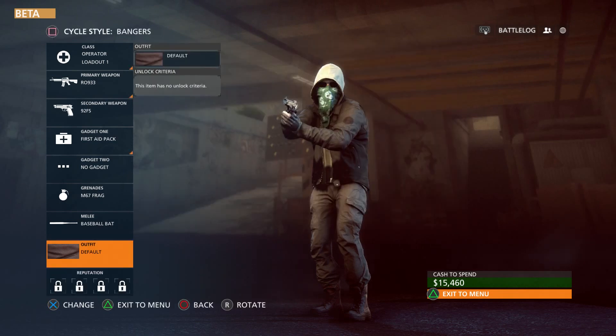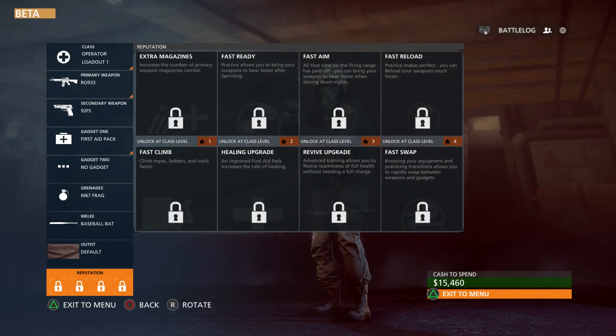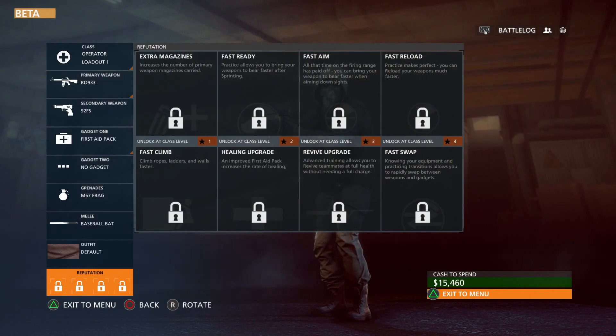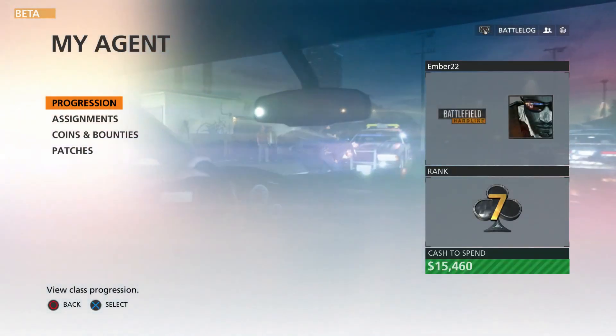You can also change the look of your outfit. I don't have anything unlocked yet — you have to get to a certain amount of points. I only have 7,000 points and it takes 275,000 to unlock them. Same thing for reputation — once you get to certain levels you're able to unlock all that stuff.